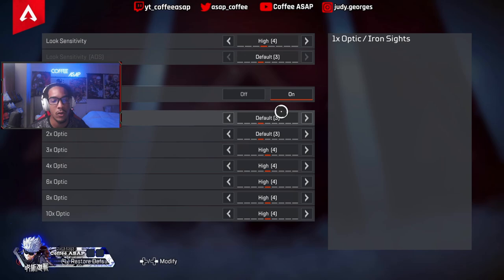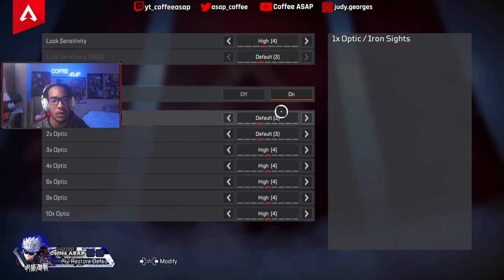For my per-optic settings, I use 2 for 1x, 2 for 2x, and then I go 4 all the way down. Actually this is a mistake — this right here is 6, and here 5. This is what I use. Yeah, three times. Alright, let's go.